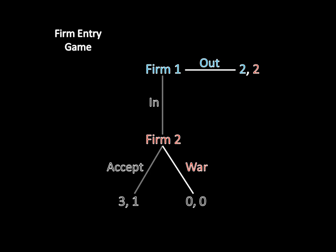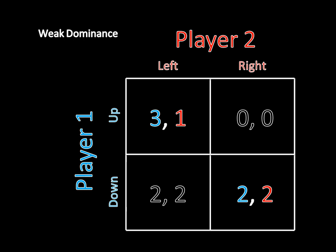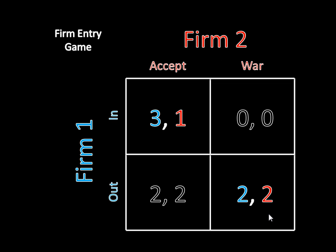This game actually corresponds to something we've already seen in a simultaneous move game — the weak dominance game, which had two equilibria in pure strategies: an up-left equilibrium and a down-right equilibrium. This is the exact same game, just with firms replacing the players. Firm one's choice is now in and out instead of up and down, and firm two's choice is now accept and war instead of left and right. These two equilibria correspond to what we discussed in the weak dominance game.